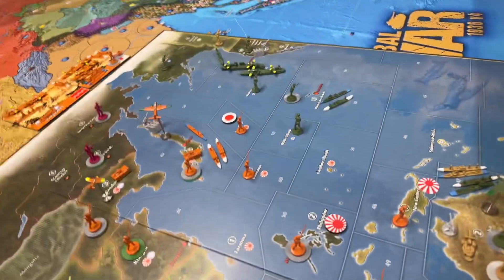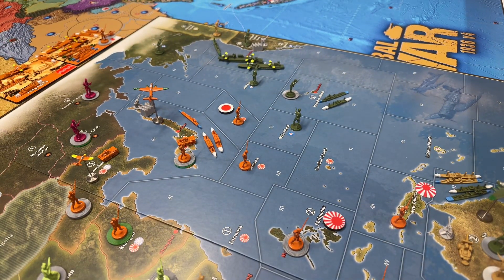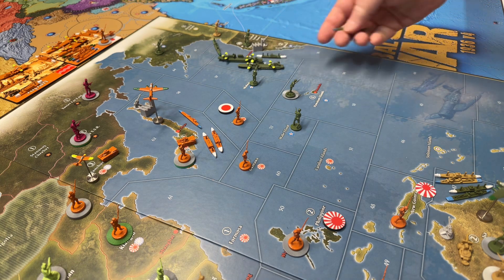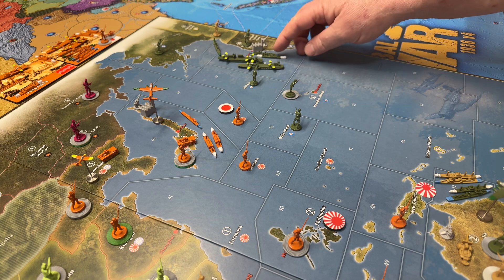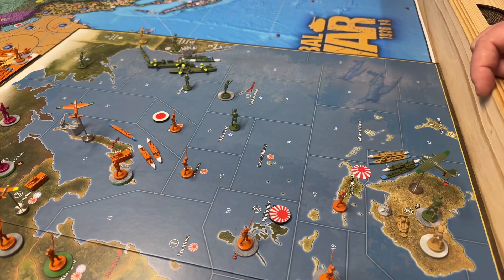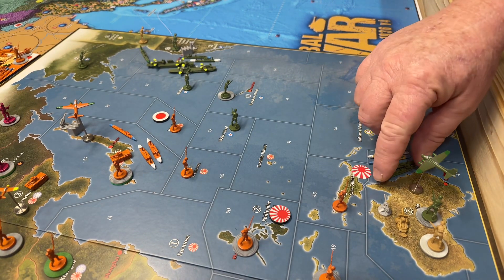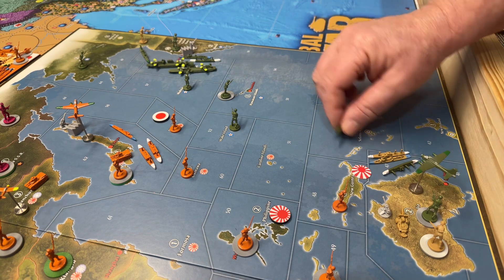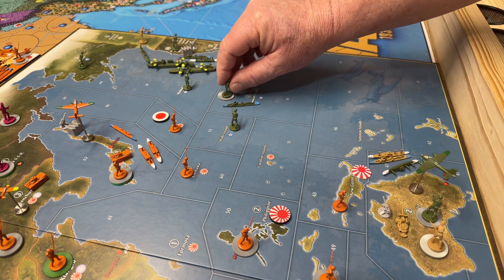Over here in the Pacific, this destroyer and transport are moving one space up to the West Coast to join the rest of the fleet. Down off Australia, the transport's going to stay there with the Brits. The destroyer is going to go one, two, up there to C-Zone 53.